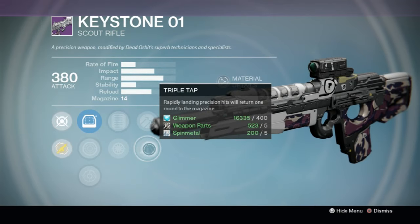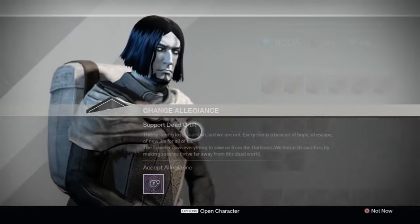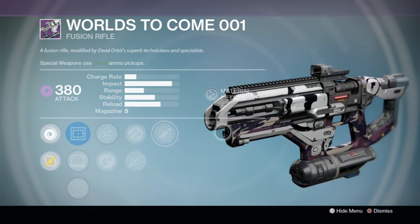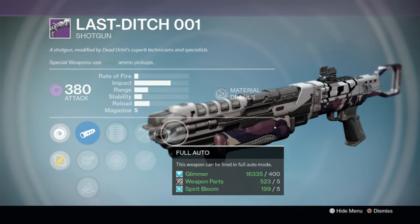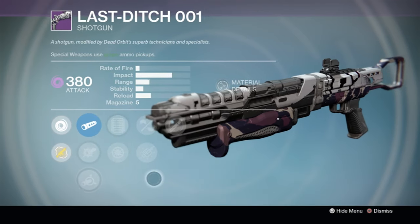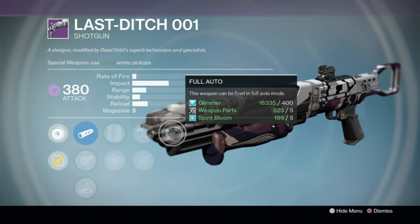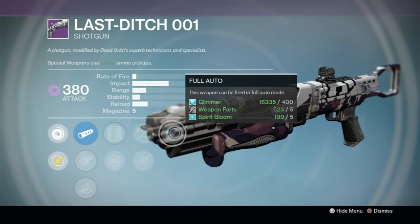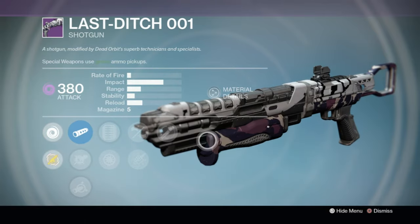The fusion rifle from Dead Orbit — nope, not adding any stability, pass. The Last Ditch shotgun is full auto — and actually this one's not bad in PvE. You're not getting the crazy range for Crucible, but for PvE I love a hard-hitting full-auto shotgun. It'll put in work even in the Nightfall. If you don't have a full-auto higher-impact shotgun, go ahead and pick this one up.